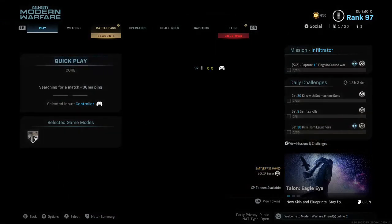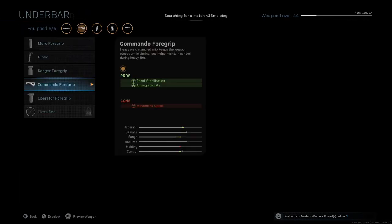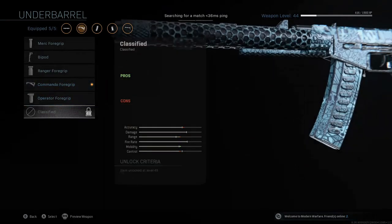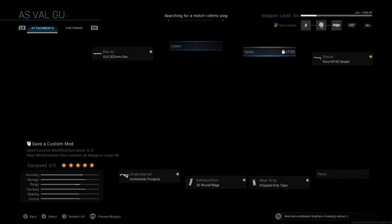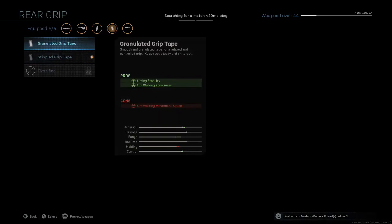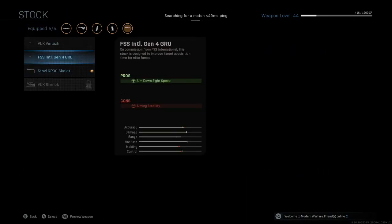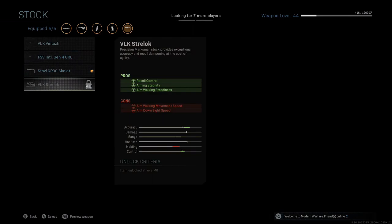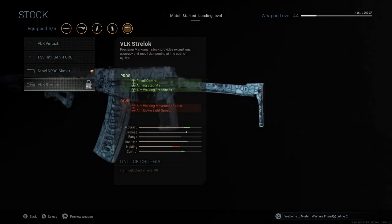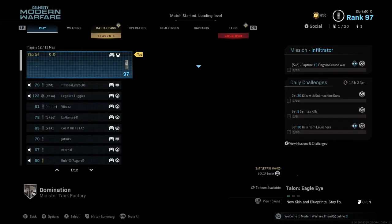So we're going to go ahead and get into a match. I do want to say that my AS Val isn't completely leveled up, but it's nothing that affects what I would use — it's just this last grip, some sights, some perks, a grip tape, and a stock, which doesn't even really help. I wouldn't use it because I don't think it helps.